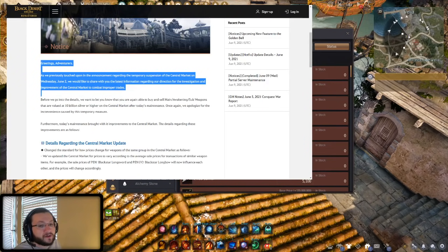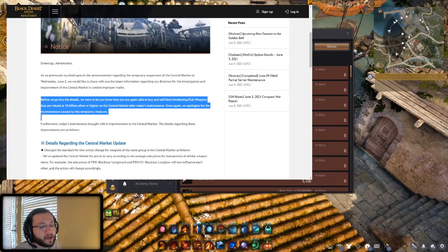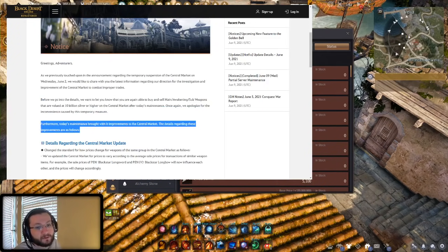Last week you actually could not sell certain items over a certain price. Things that were 10 billion silver plus in the main awakening or sub weapon category were blocked from being sold on the market. World chat was a mess — people weren't able to list things like their Tectonic Black Star. You're now able to do this again, however there are all these new restrictions. Apparently there was something going on with RMT and market manipulation where people were changing price brackets unnaturally, which sparked this entire lockdown and these major changes.